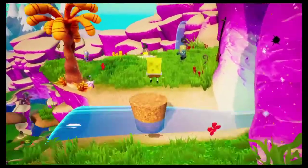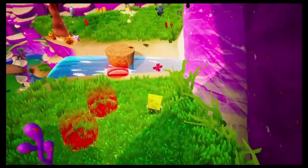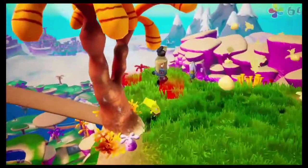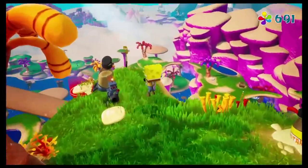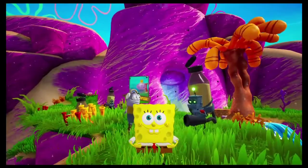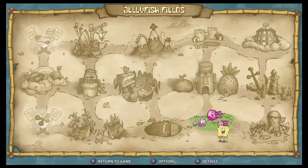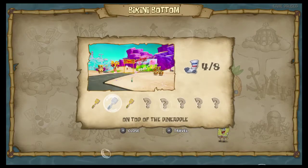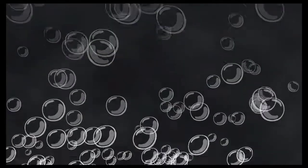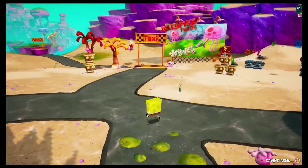After doing some parkour, we are capable of getting our last spatula that we can acquire in Jellyfish Fields. This part looks a little hard, but it's not as bad as people think because you can simply dodge all their shots. By simply pausing and going to the load menu, I am able to get back to Bikini Bottom damage free. True, we took some damage throughout the level, but I am allowed to reload to the previous save point to continue the run.